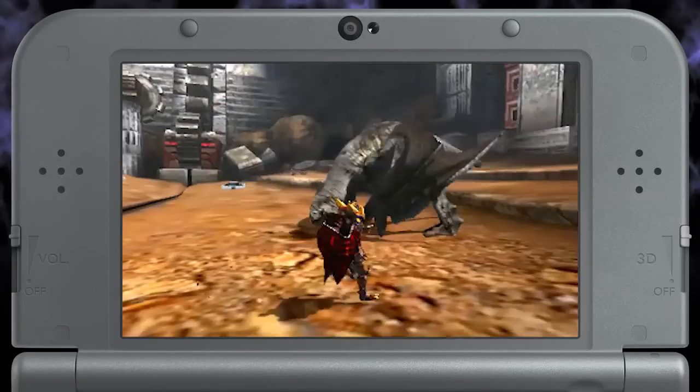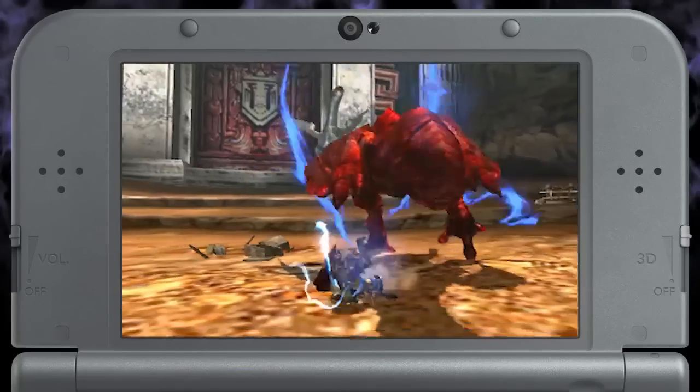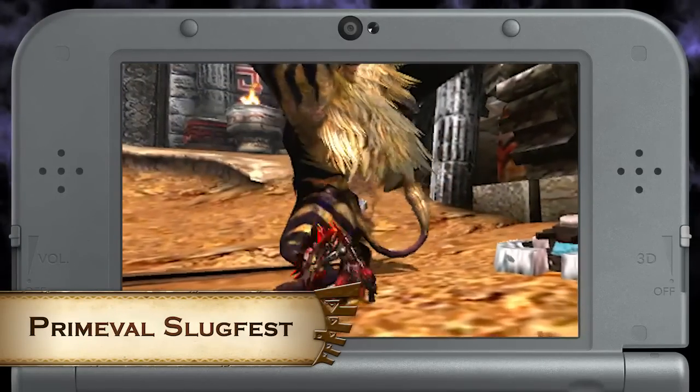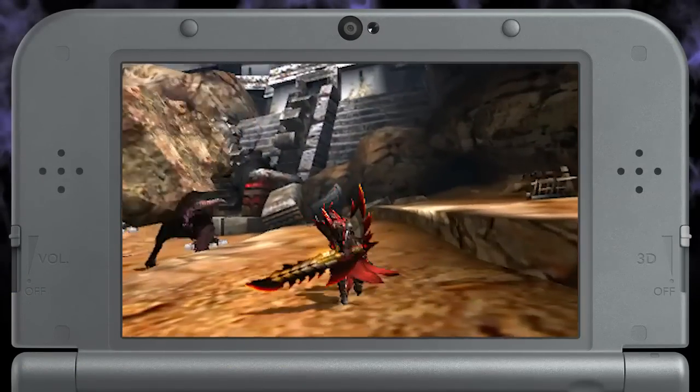Practice your ability to dodge lightning balls with the quest Red, White, and You, featuring a Kezu and a Red Kezu. And then take that to the test with the quest Primeval Slugfest, and survive this Apex Rajang hunt. This quest is also in the Arena, so you have nowhere to run. Good luck!